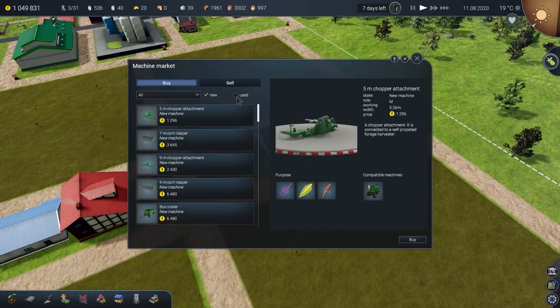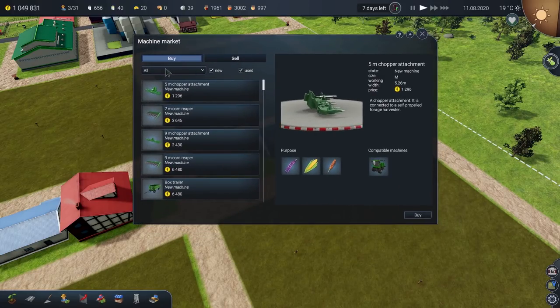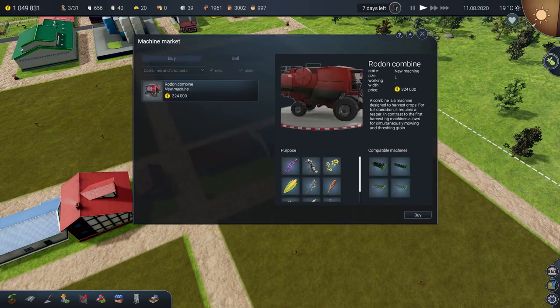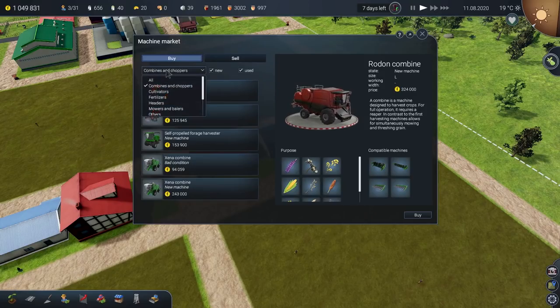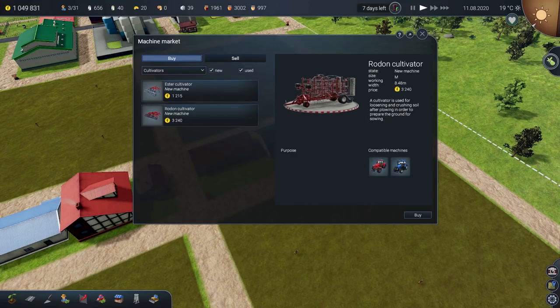I've written it down. So last time, if you watched the last video, I wrote down what we needed because I needed to know the different sizes — whether they're medium or small or large — to then build the appropriate storage areas for them. So let's go through. Combines and choppers we don't need because it's an orchard. Cultivators we do need. There are two of these — the Ester Cultivator or the Rodon? I'll call it Rodon because it sounds far more dramatic. The Rodon Cultivator is big — 8.48 metres wide.